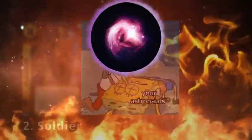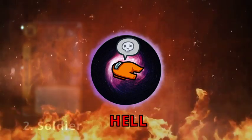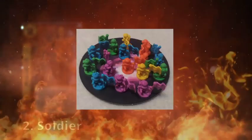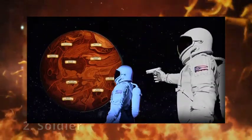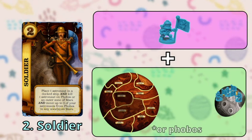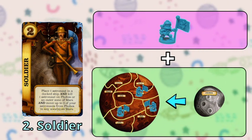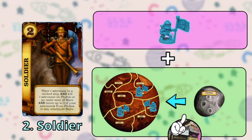In fact, they even have this little board dedicated to dead astronauts. The 'lost in space memorial,' or hell as I like to call it, is going to look more like this towards the end of the game. Yes, this is that kind of game. After you've yeeted one of the astronauts from Mars, the Soldier also lets you move up to three of your astronauts from Phobos to any zone on Mars. This is the only way you can move astronauts from Phobos to Mars.